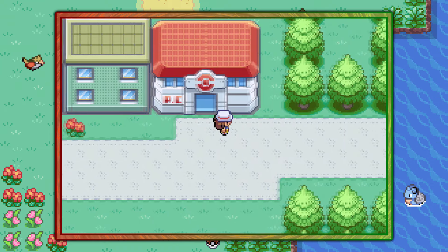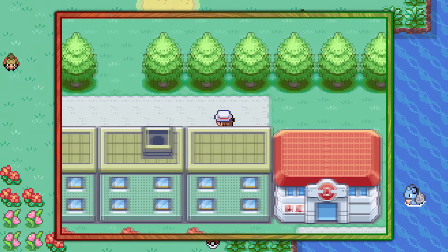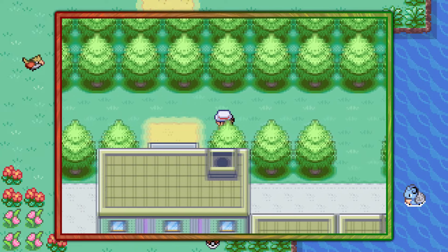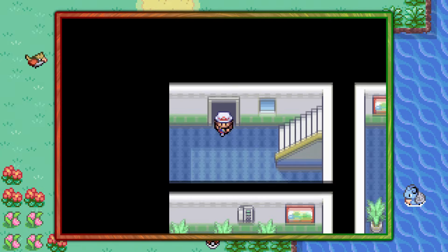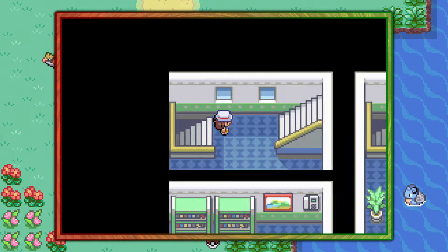With the Pokemon Center here in Celadon, go ahead and go behind it by squeezing between the trees and the building, then squeeze between these trees to find this back alleyway. You can then make your way into the back side of the condominiums and take the staircase all the way up to the top floor.